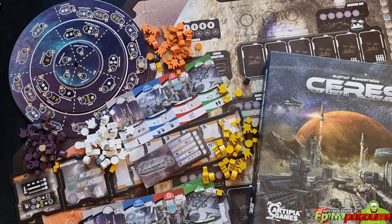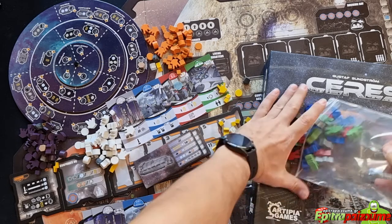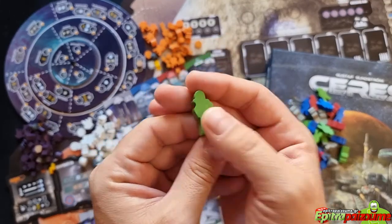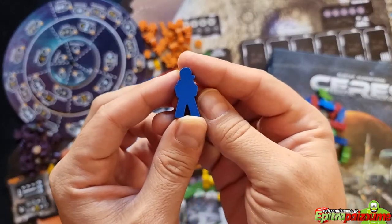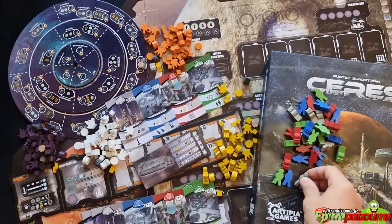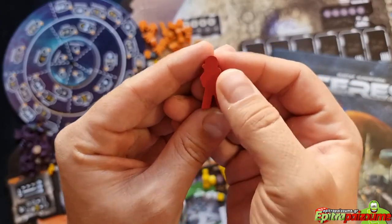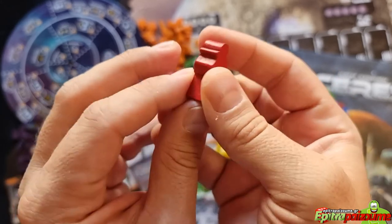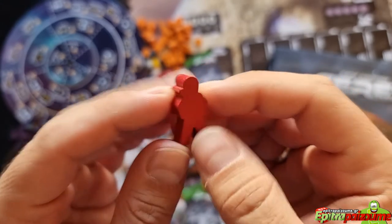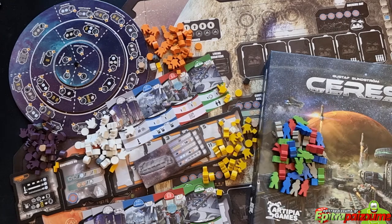We have the resources of the game, and we have the specialized workers representing different experts. The green one is the Managing Director, who works with the office. The blue one is the Chief Engineer, working with the factory. The gray one is the Mine Overseer, which works with the mine. And the red one is the Scientific Coordinator, who works with the lab. Really nice custom meeples — they make me think of that great 3D astronaut they had at Essen.